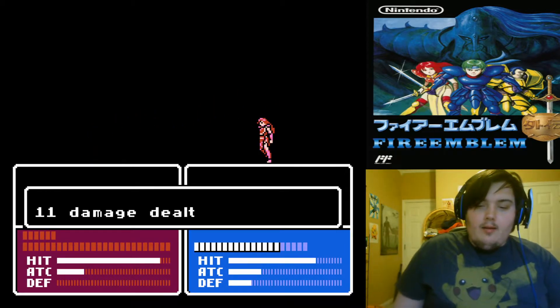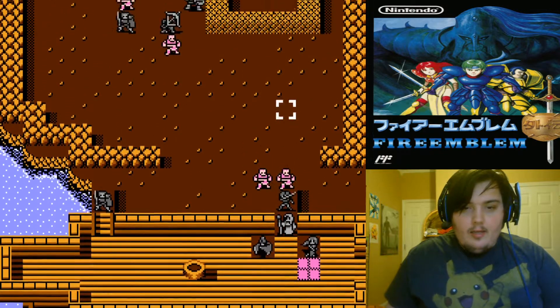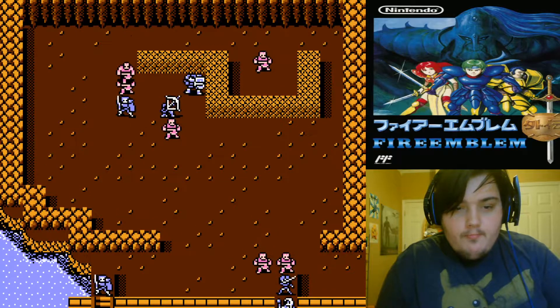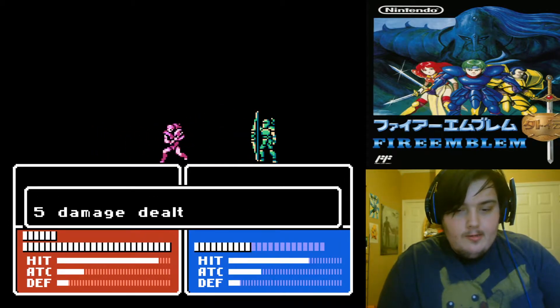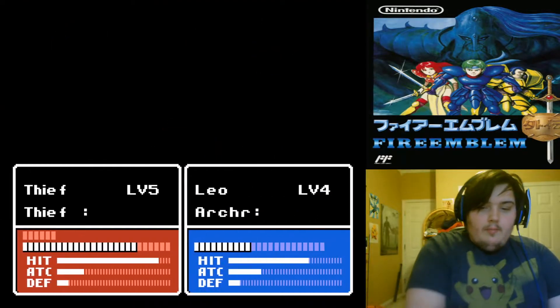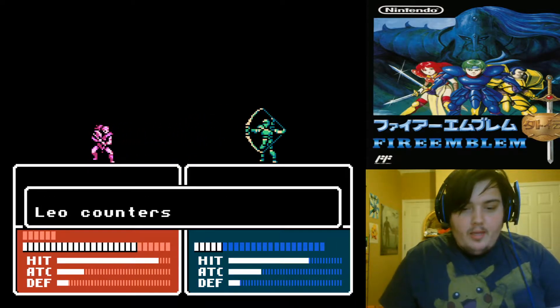That's another dead guy. Good EXP for Celica. As I said, Leo is the most likely one to get hit. We're not gonna have an archer. Rip Leo.